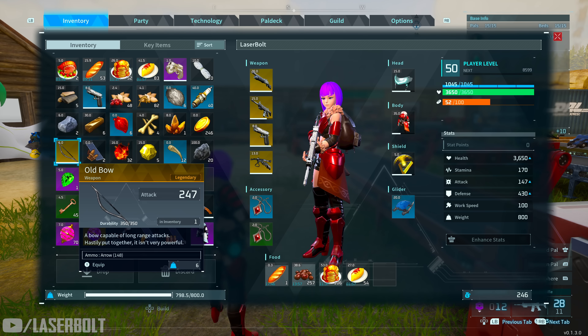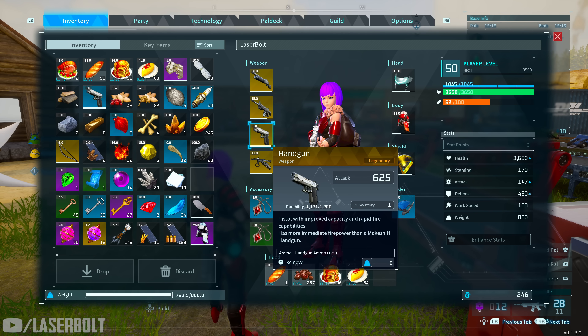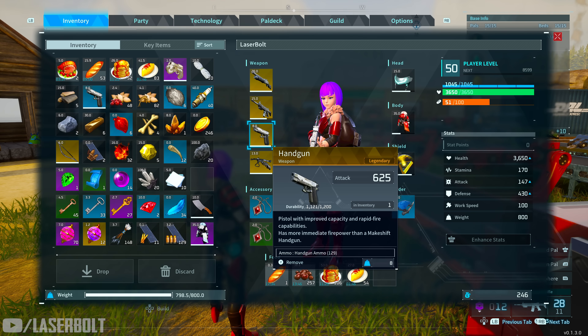For recommendations: if you're just starting out, the Old Bow is my number one recommendation. Then I'd try to farm the handgun because it hits really really hard. Those are the best options right now. And don't forget — chests do tend to drop legendary schematics sometimes, so always open those gold chests and use your keys.